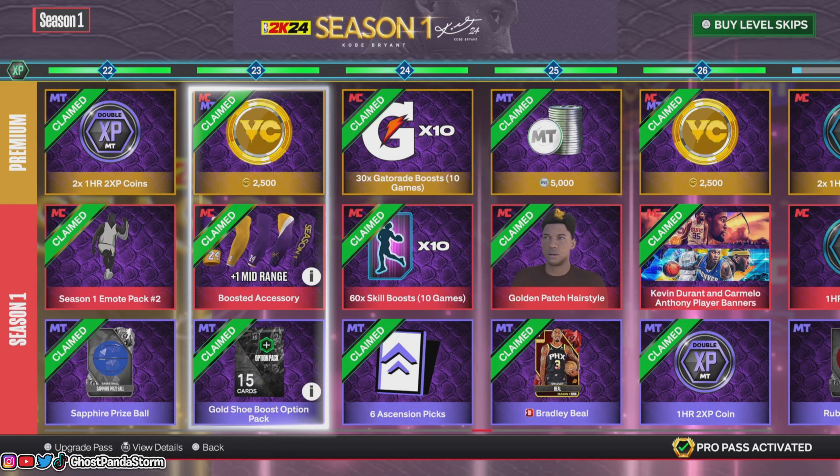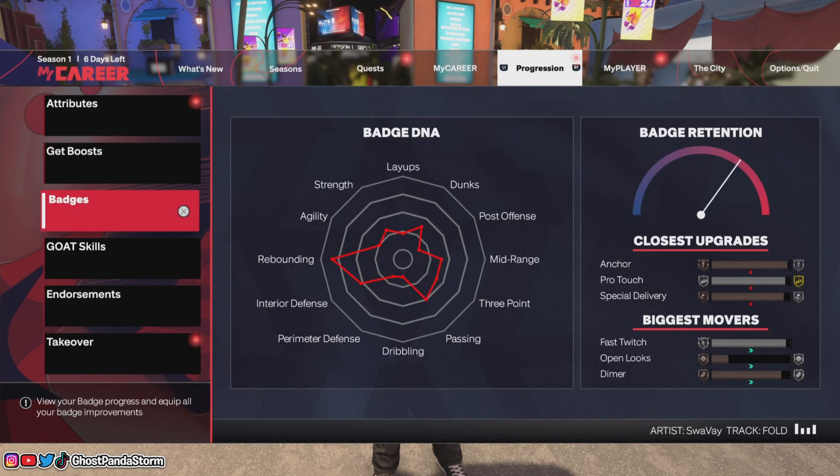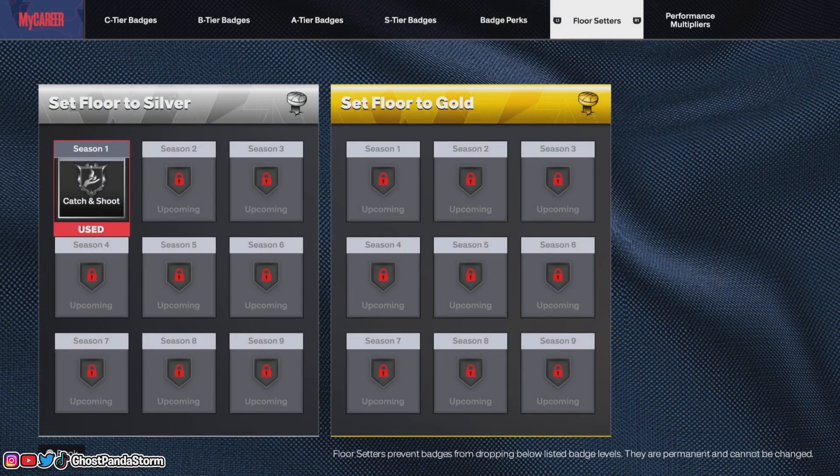Let's go ahead and take a look at what the floor setter page looks like and how it works once you unlock these floor setters. Let's go over to Progression, then make our way down to Badges, and then go over to where it says Floor Setters.